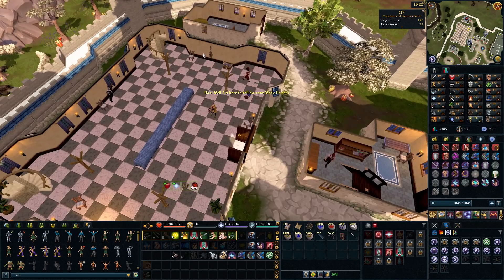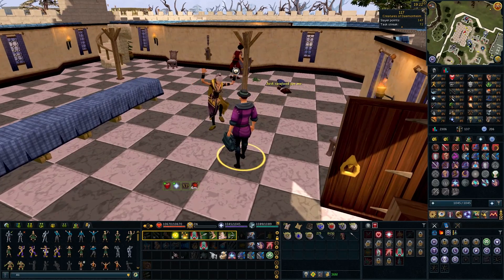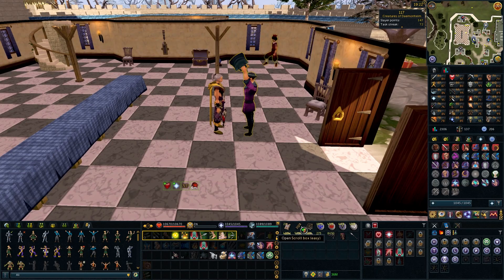A very thematic step, this one - dancing in the party room. Love it. Party Pete and his afro. No pewter spoon, but I'll take the scroll box.